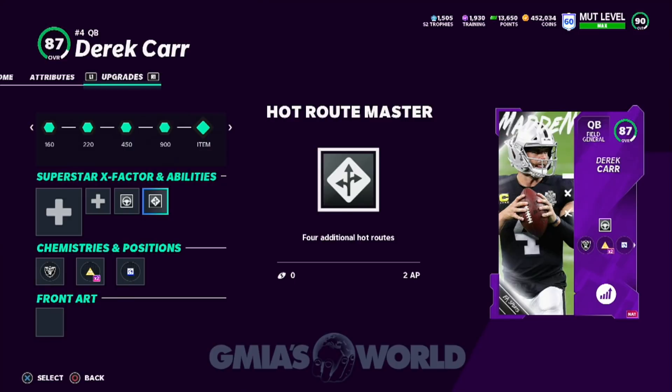It starts with Hot Rout Master. Other quarterbacks with different archetypes are probably going to be able to get it later — way late in the year when they get those 95, 96, maybe 97 overall cards. They'll be able to unlock Hot Rout Master, but it'll cost more because they're not a field general. That's something new they're doing with Madden 21. Why is Hot Rout Master something that makes Derek Carr more important than Michael Vick or Lamar Jackson?